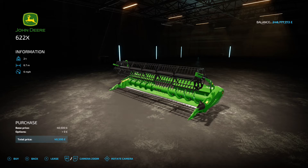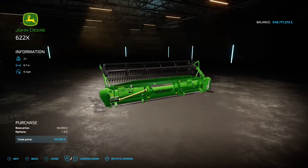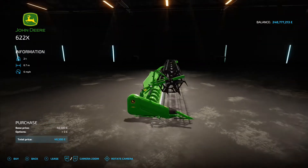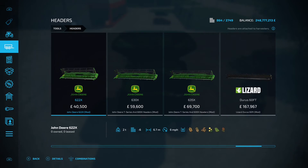Next up is the John Deere 622X Header by Melody98, 4.98 megabytes - under harvester headers. 40,500 grand to buy, 6.7-meter working width, six miles an hour working speed. No options - it comes as it is in John Deere green. Goes nicely with the T560 if you want to keep it all John Deere.